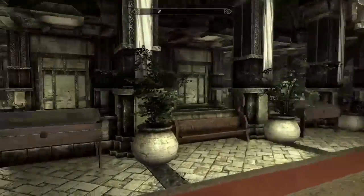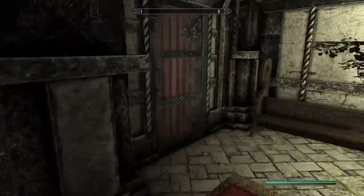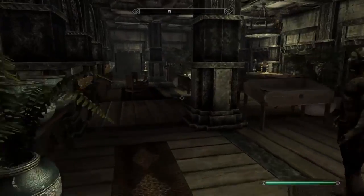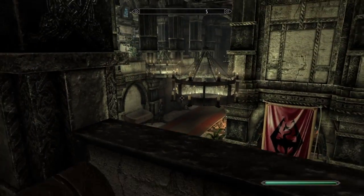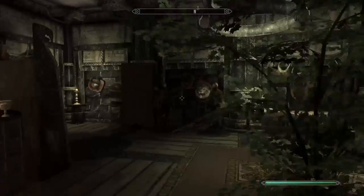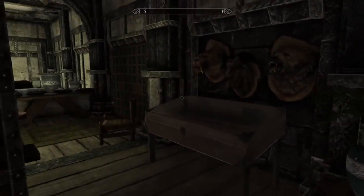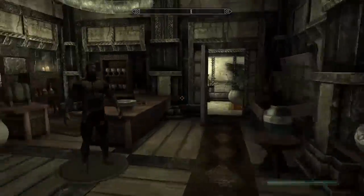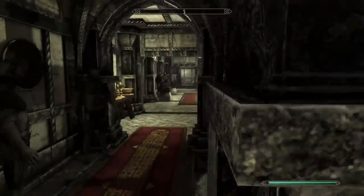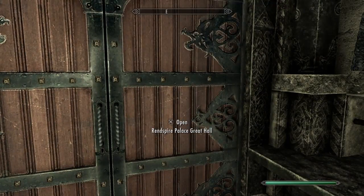This leads to an upper level portion of your chambers. This door leads to your office - I didn't even explore this at first. You have an office here now. I like how they have a daedric dagger just like - hey, show of power. You've got some more bookcases and gold gilded items. Your own little personal office - I thought that was cool.